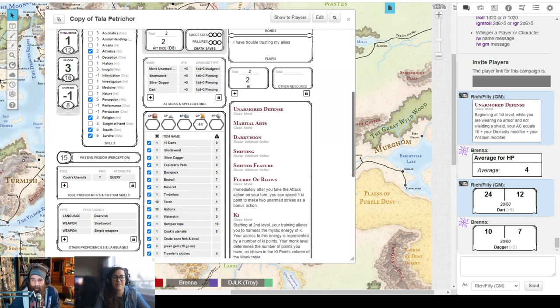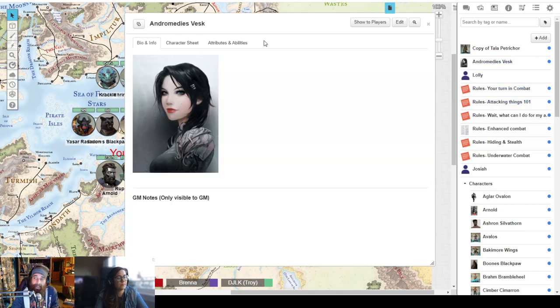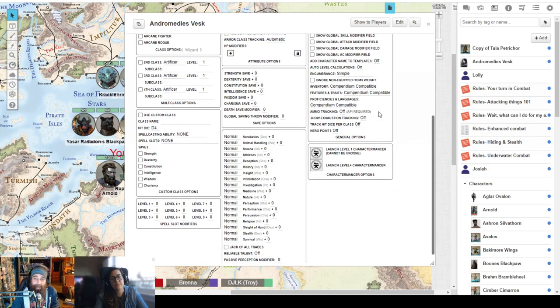Brenna has a good question: since she can choose cleric spells as part of her divine origin, but that's not a choice in the Player's Handbook — can she manually add them? Yes. When you go into the Character Mancer it might not know you're allowed to take those cleric spells, so it won't give you the option. Just leave the spell blank in the Character Mancer, apply changes, and then drag it right out of the compendium when you're done.